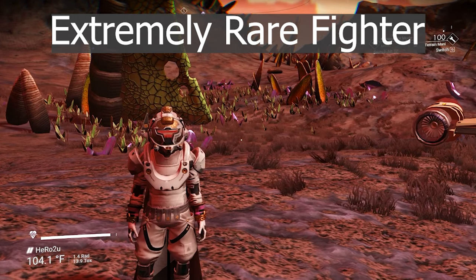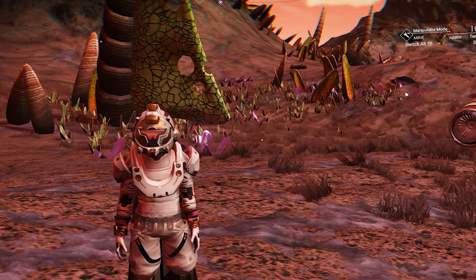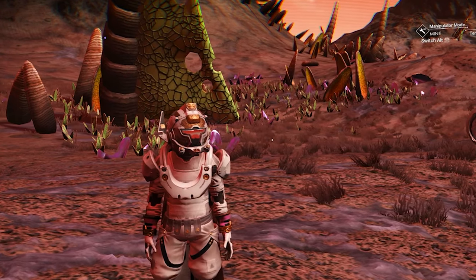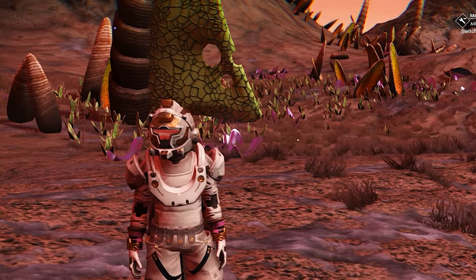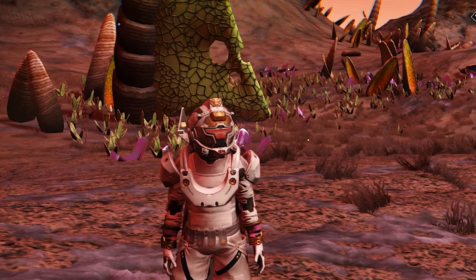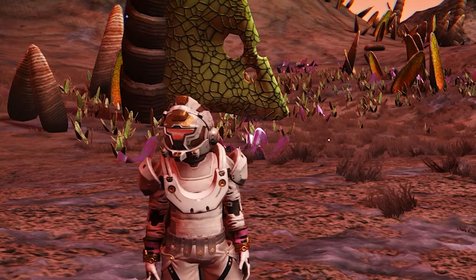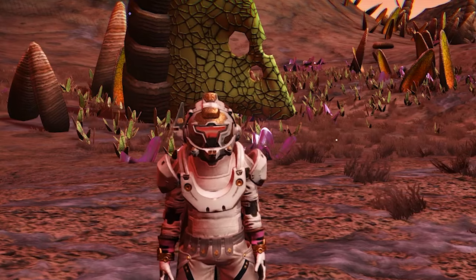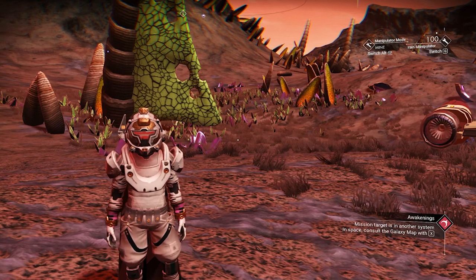The next one is gonna be a very special fighter. I actually did a video for it before, but I found out a lot of people are struggling trying to get it. The next fighter is one of the best fighters ever found in the game. This kind of fighter doesn't exist in Euclid Galaxy — it exists in Lush Galaxy. So to be able to get this fighter, we need to go to Eissentam Galaxy.